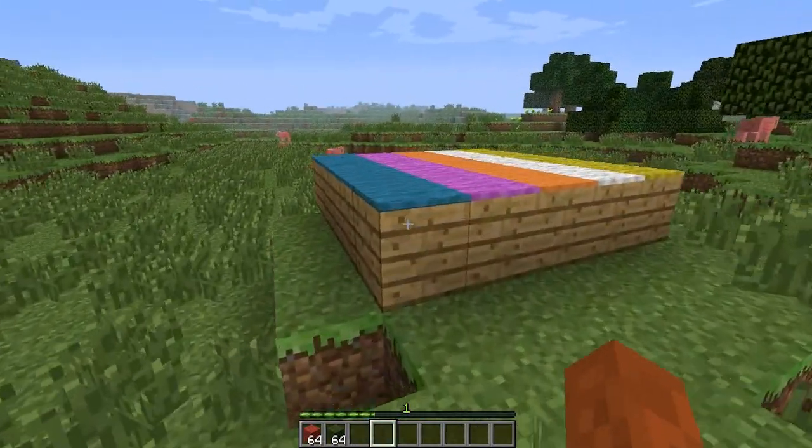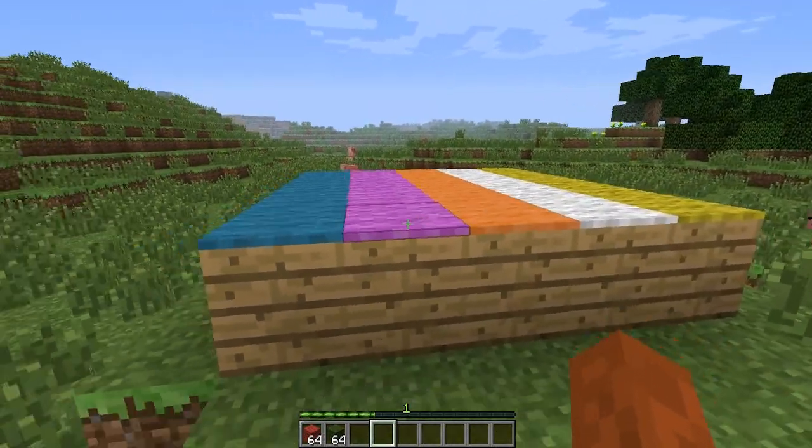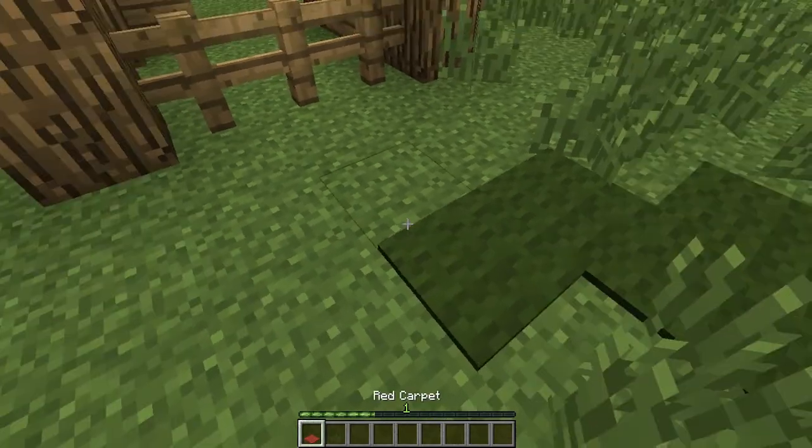Carpet means you can now have an upstairs floor without affecting the ceiling or having it two blocks thick. You simply make carpet by putting two pieces of wool together in a crafting bench or in your two-by-two crafting space in your inventory. Placing carpet is just as easy as placing any other block.